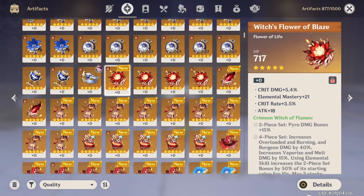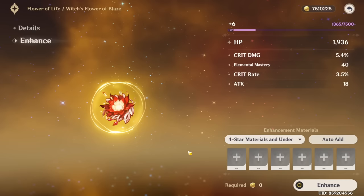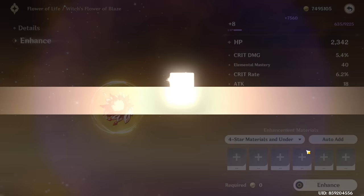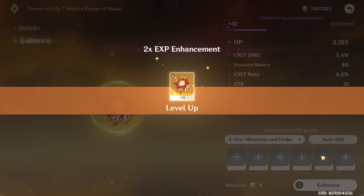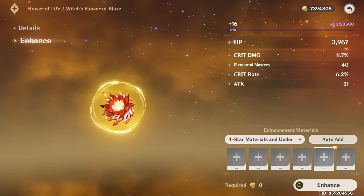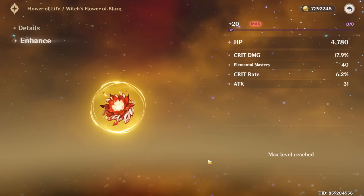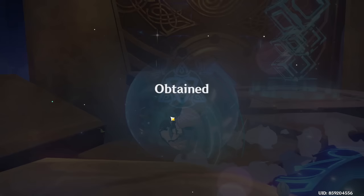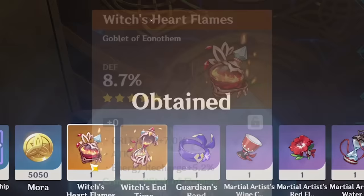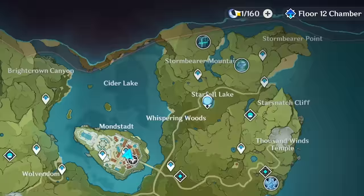It's too risky to just swap artifacts and get trash substats. Elemental mastery already - not a good sign. Crit Rate, okay that's pretty respectable. Now both of them have to go on Crit Damage otherwise it's just not going to work. Going for it - Crit Damage, fingers crossed. Yes, okay - it's not the top rolls but it's pretty good. We finally have a respectable flower for Diluc. That's 1000 resin - so many bad artifacts, and we're back at zero.